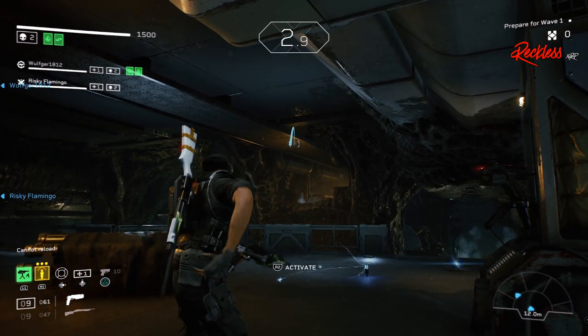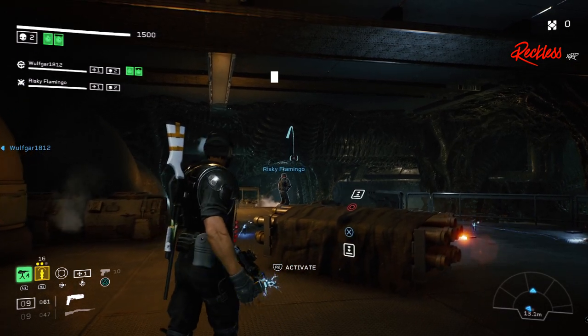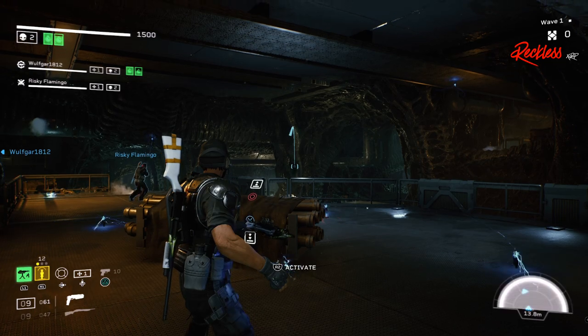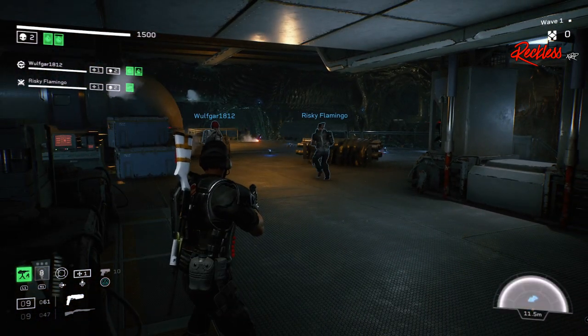Let's go ahead and get into the weapons and attachments that I like to use. All of these weapons are maxed out in order to get the highest benefit out of each weapon. When it comes to weapons and mods, I look for three things: weak point damage, stumbling, and extra damage.